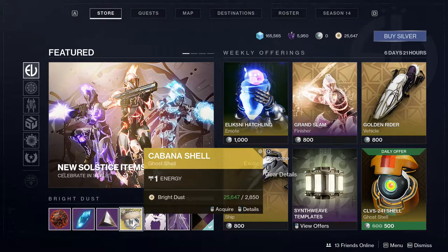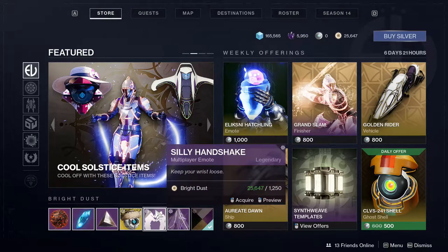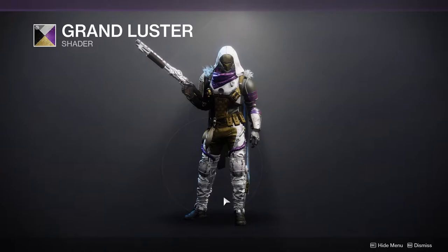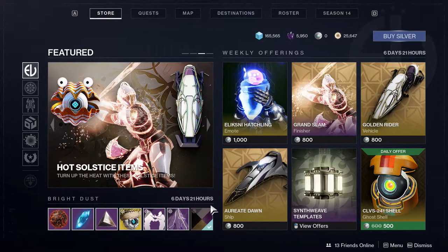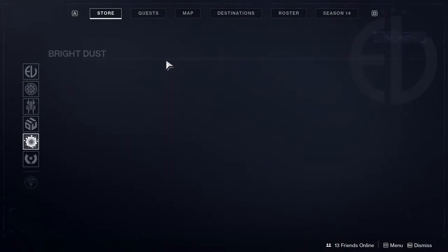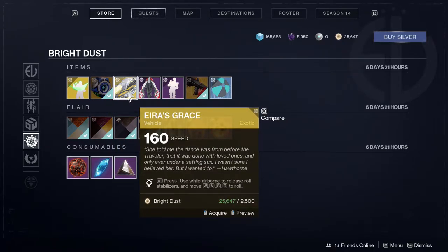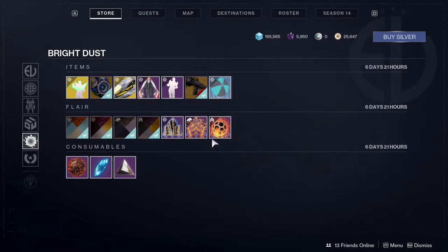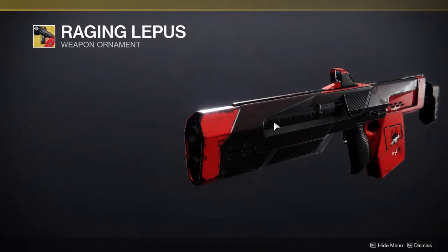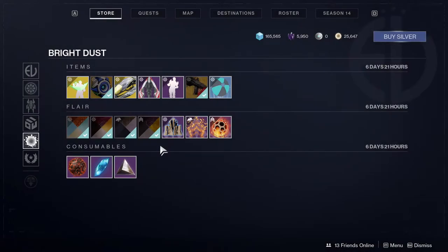You could get the Cabana shell if you're inclined to — I don't know why you would, but you do you, live your best life. There's an emote, a Trans-Man effect, and then Grand Luster which looks pretty cool. My only gripe with it is it kind of looks like the shader from Calus. This week you can get an emote, the Archipelago Pitch vehicle, a sparrow, an actual ship, another emote, an ornament, and then a ghost projection — even though we already have some down here.